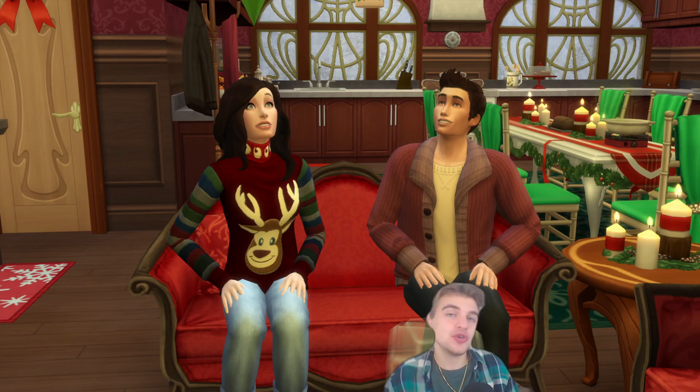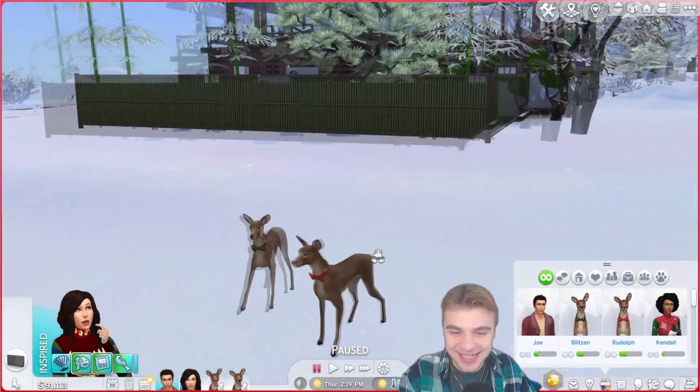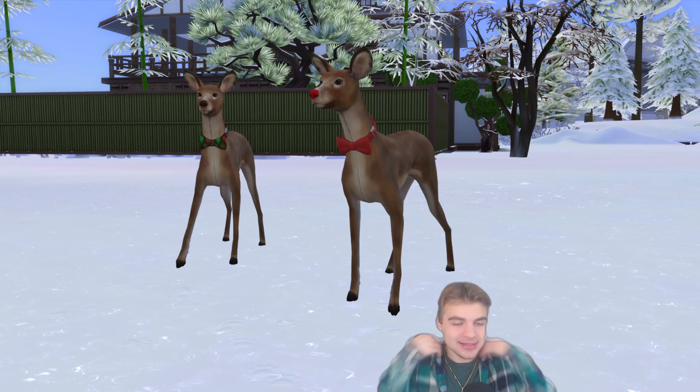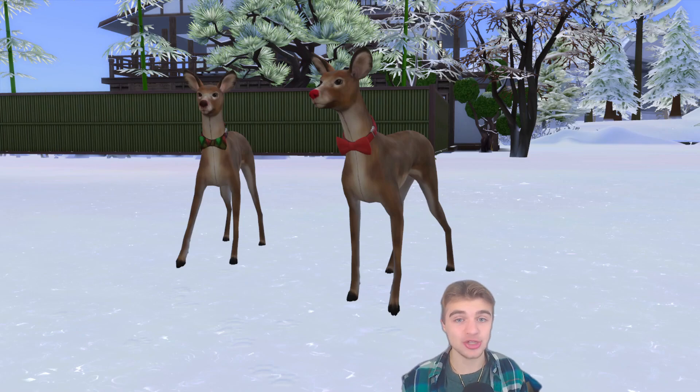They've been battling it out to be Santa's new helper. They've tested and made toys, made the best milk and cookies, stacked and detected Santa's presence, and they know how to go sledding — they've passed the winter sports test. But you can't win the Reindeer Games without dealing with the reindeer. So in this episode, we have two special guests: Rudolph and Blitzen, here to assist us. Both Rudolph and Blitzen are here to be our competitors' companions.